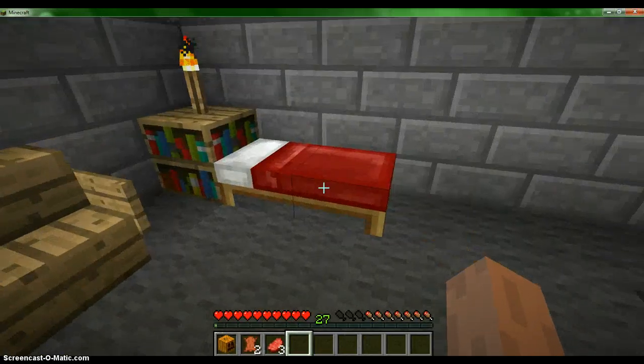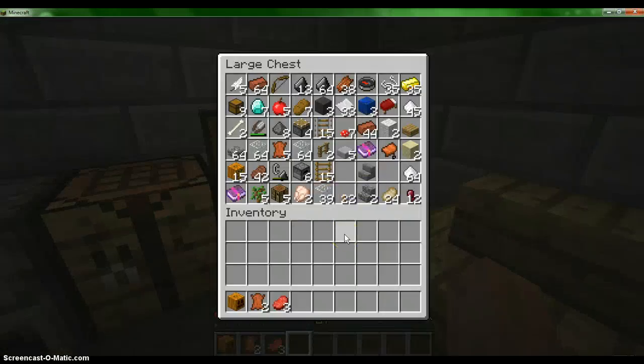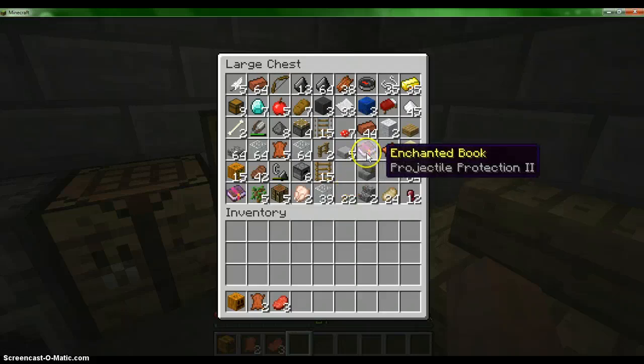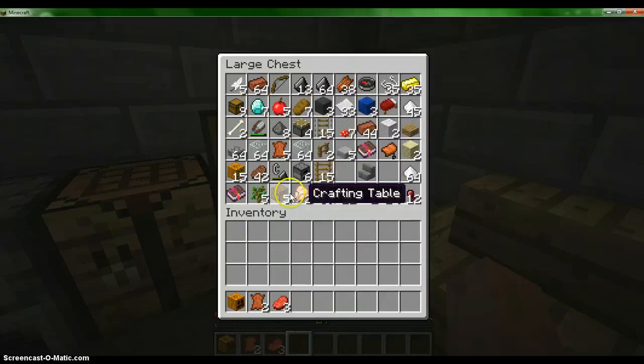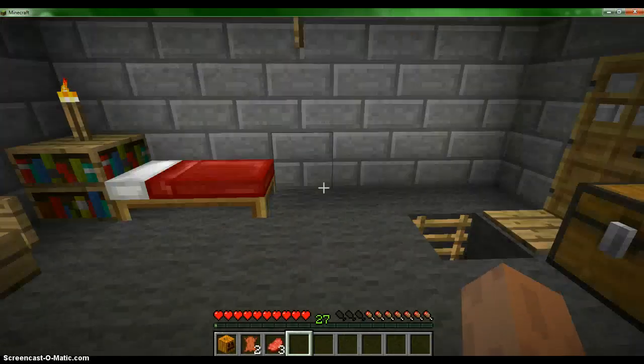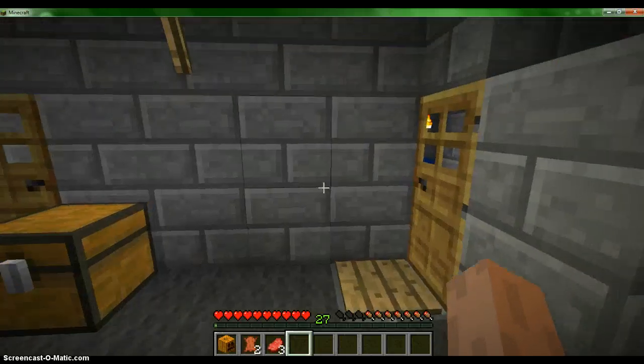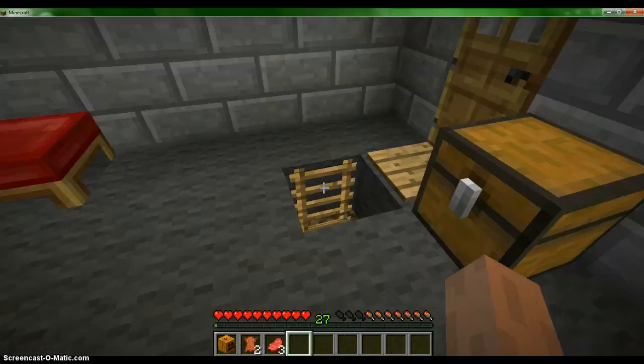I have a couch, my bed, bookshelf, lights, and the chest where I keep most stuff — special things or just things that I don't really have much of. Like, I have the enchantment books that I got from gathering, some diamonds I don't know what to do with, some chests, all kinds of stuff in here. And an extra bed, some furnaces, crafting tables, and chests as well — just some extra things in case I need them. I have a furnace right here and a crafting table. And the floor is made of gray wool.